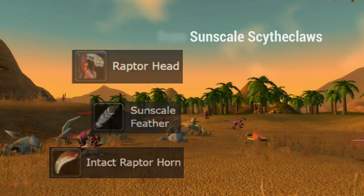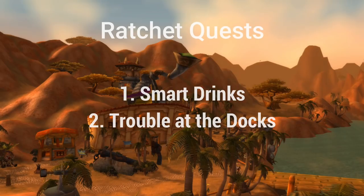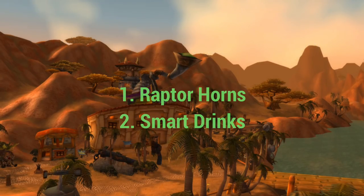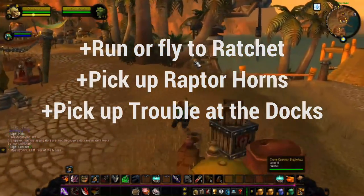Any extra XP while doing the prereqs for Wailing Caverns is very nice. Before we do those quests, we need to go to Ratchet and pick up Smart Drinks and Trouble at the Docks. However, in order to do Smart Drinks, you need to first do Raptor Horns. Either run or fly to Ratchet, pick up Raptor Horns from this guy here, and then pick up Trouble at the Docks.